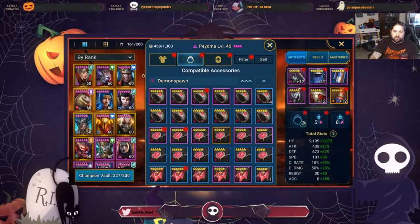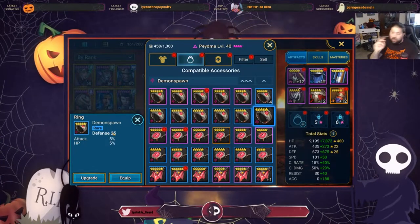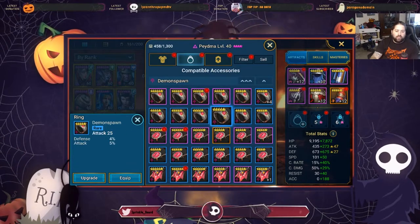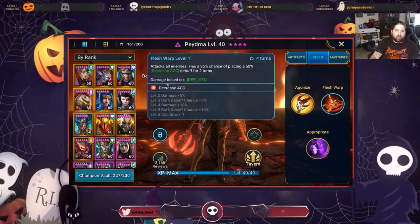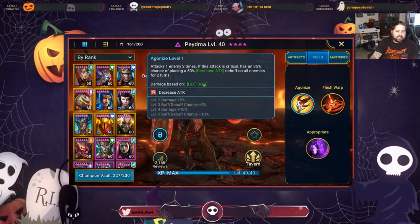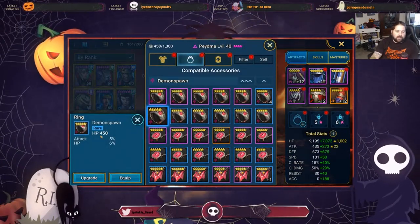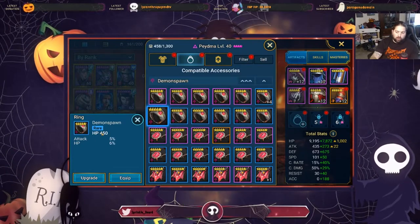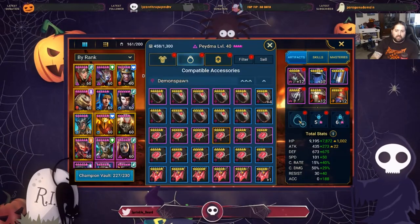Now we have accessories. For rings, because Piedma's defense is what I care about most, I'll look for either flat defense or flat HP as the primary stat. Here we have an HP ring with attack percentage and defense. Her damage on Flesh Warp and her A1 both scale off defense and attack, so a ring with HP, attack percentage, and defense percentage could be good. But this would be a much better ring for survivability since we didn't give her a lot of HP — she only got 5% HP, which isn't a lot for a champion we want to be very tanky.